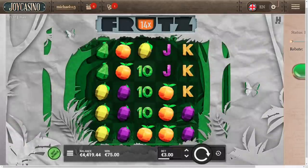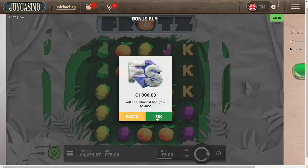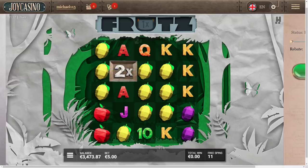Three bonus buys in a row that we lost. We're gonna do one — 1000 euro bonus buy. If you get ripped, you get ripped; if you get paid this can be huge. After ripping three bonuses there should be some mercy in this game right? Tell me there is. Oh 2x, that's fine.